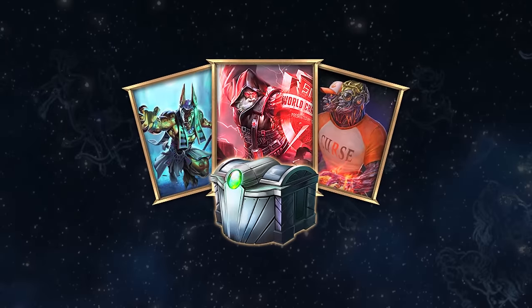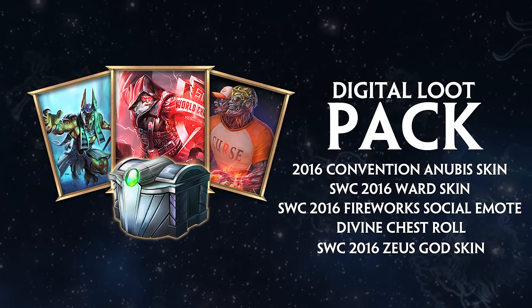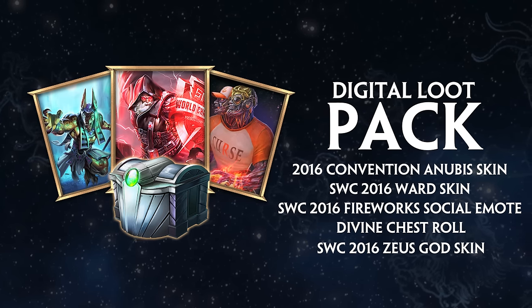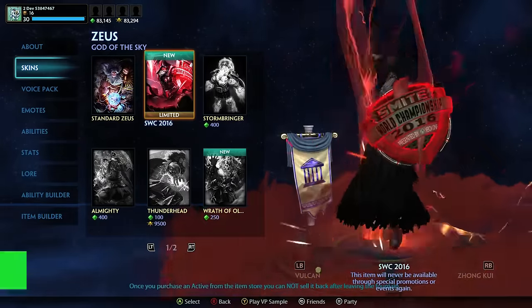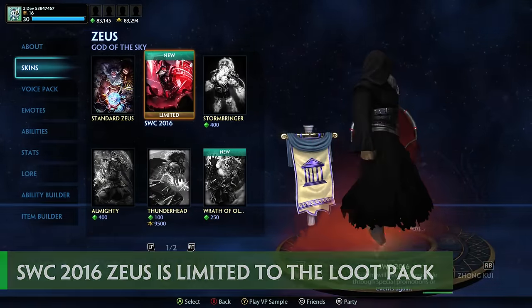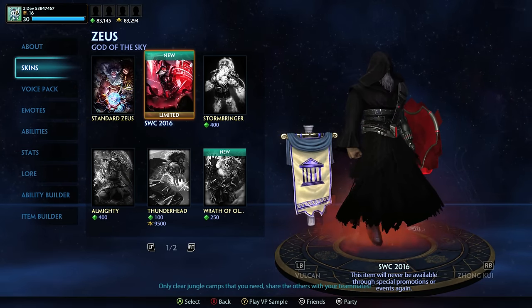Now let's talk about the SWC Loot Pack. The Smite World Championship Loot Pack contains the Convention Anubis skin, the Smite World Championship Ward Skin and Firework, a Divine Chess Roll, and the SWC 2016 Zeus. It's important to note that the Zeus is a limited skin, which means this will only be sold in this bundle. You can't get it anywhere else and it's a one-time deal — don't miss out on getting this badass skin.